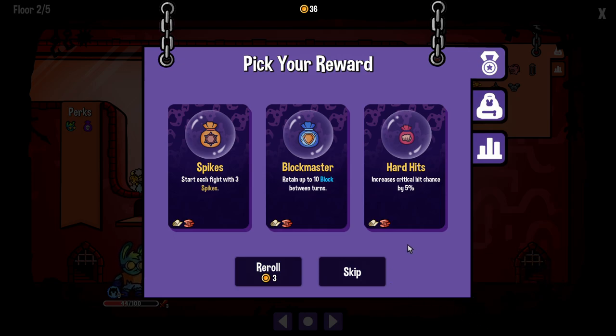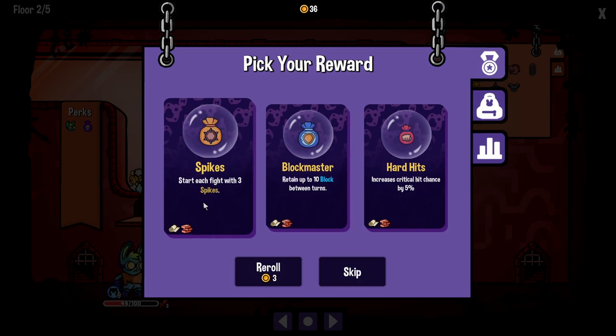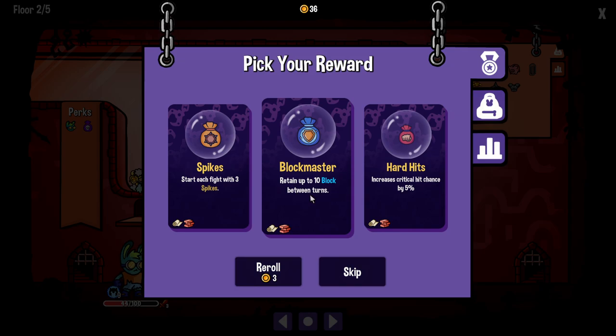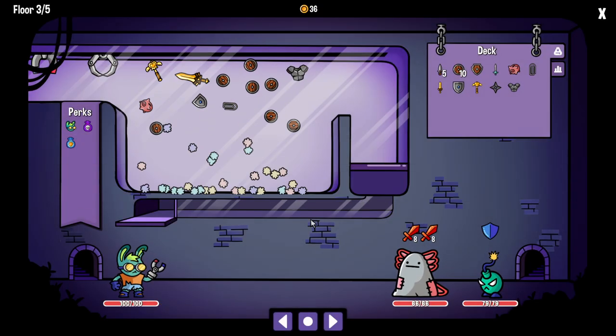Retain up to 10 block between turns, or start each fight with three spikes. The retaining block could be really nice — I think we're going to do that. Now we have to choose — I don't really think there's much we want to get rid of. That's what the shredder is. We could upgrade some things if we get money, so I think we're going to go up instead of down. The pachinko machine is fun, but I'm really bad at it.